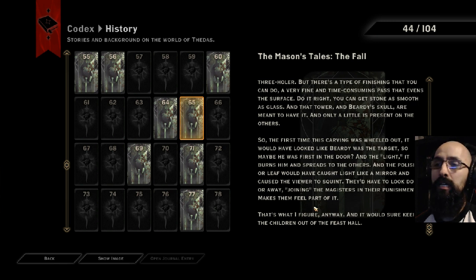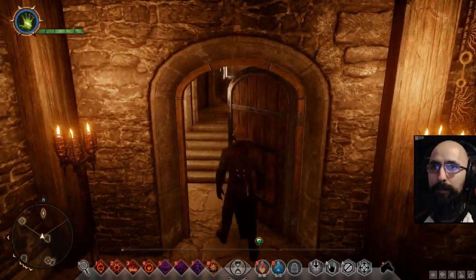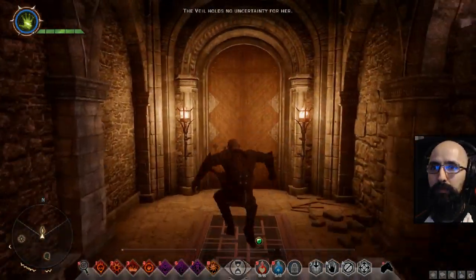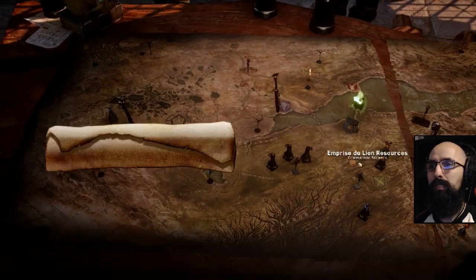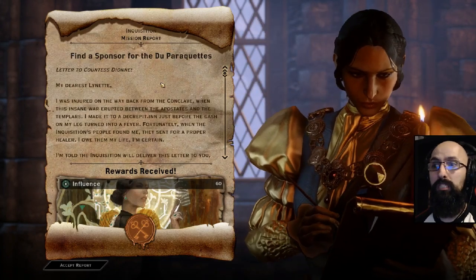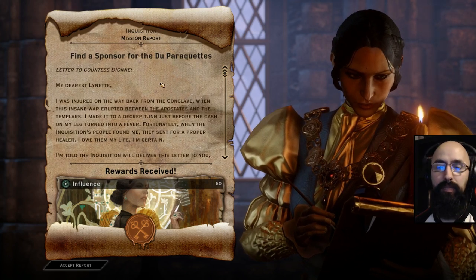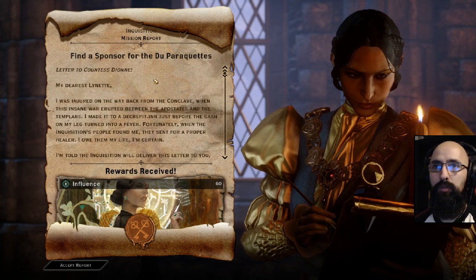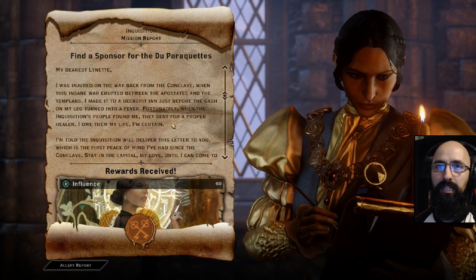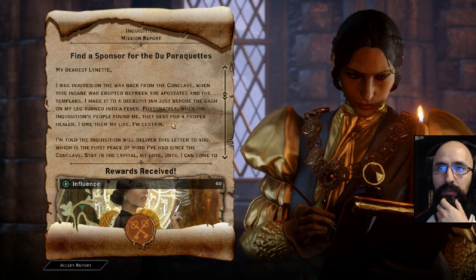All right, let's go back into the war room. The 12-minute timer — dang it. We have 'Find a Sponsor for Du Parquet' and 'Letters to Countess Dione.' 'My dearest Lynette, I was injured on the way back from the Conclave when this insane war erupted between the apostates and templars. I made it to a decrepit inn just before the gash on my leg turned into a fever.'